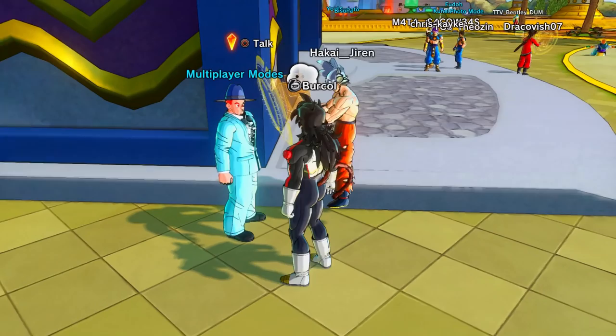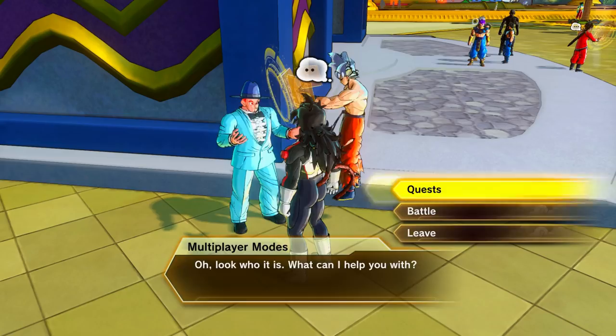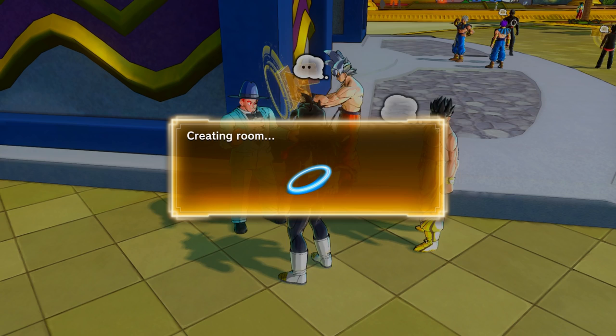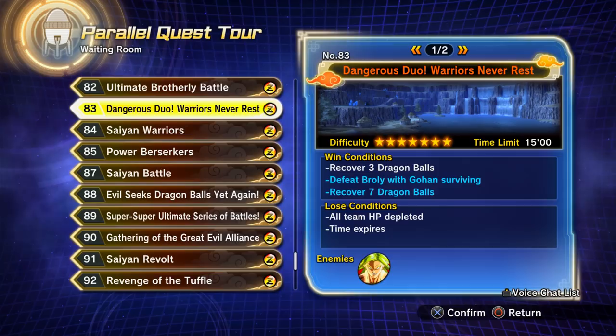Once you've got the clothing, talk to the character here — this doesn't work if you go to online or offline parallel quests, you have to go through the parallel quest tours. I've got some footage saved of doing this specific parallel quest. It's Parallel Quest 83.